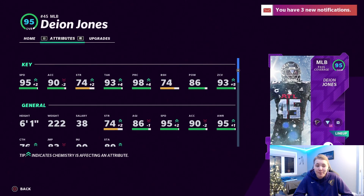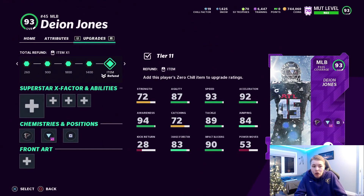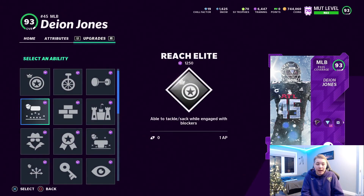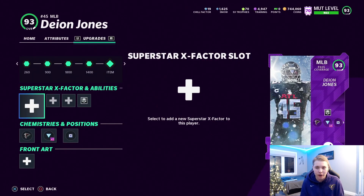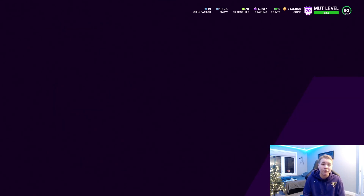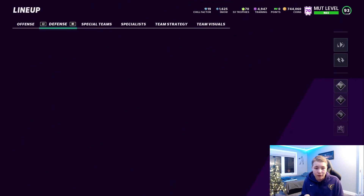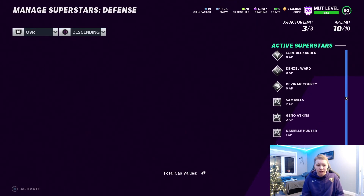I'm going to go ahead and power him up. I did not expect his stats to be this good — 95 speed, 93 zone coverage, 93 tackling, 98 play rack. For this video, I'm going to put on Lurker and he's going to be my user for today's episode. This card looks insane. I thought he was just going to be a nice second linebacker I could rotate in for Shazier when I run a little 3-4, but oh my God. We're going to replace Sam Mills with Deion Jones and see how things work.